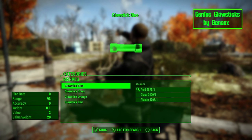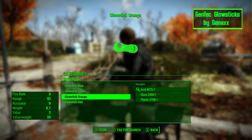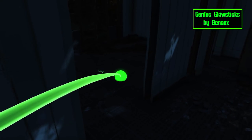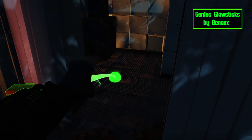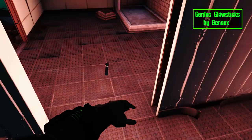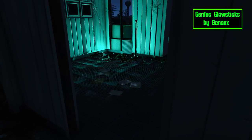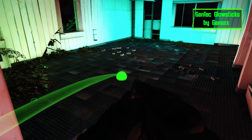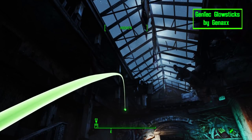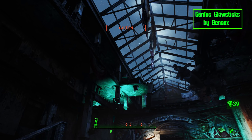Gentech Glow Sticks adds 4 new craftable glow sticks to the chem station. They cost 1 acid, 1 glass, and 1 plastic to make. They come in green, orange, red, and blue, and once equipped can be thrown like grenades. If you happen to use a mod like Darker Nights or Interiors, this is a really helpful mod to light up your surroundings. You can throw down as many as you want and they last for 15 minutes before they die out. This mod is also great for stealth characters because you can use them to lure enemies away from you.